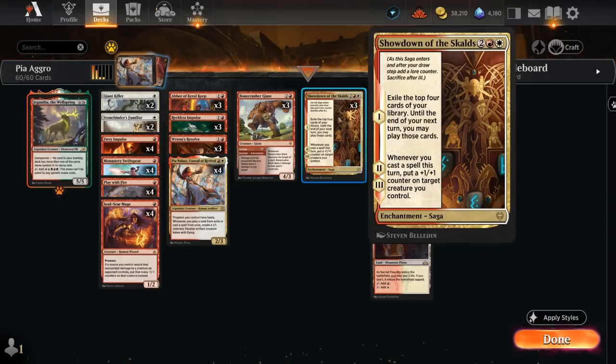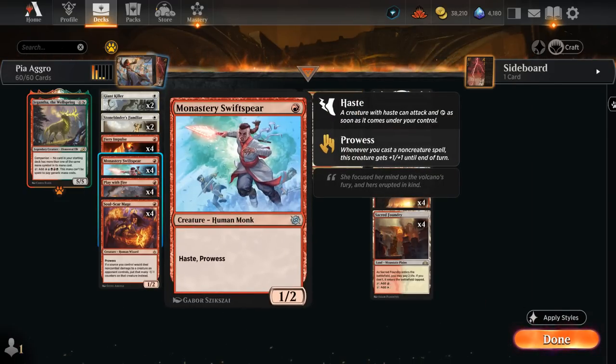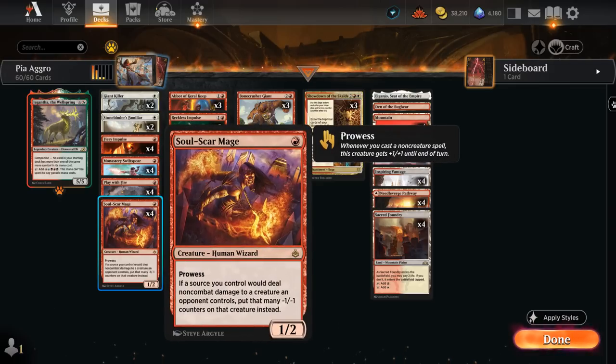Our final impulse draw effect is Showdown of the Skalds, which exiles the top four cards we can play until the end of our next turn. On the second and third chapters we also get a +1/+1 counter whenever we cast a spell — including spells from exile and from hand. This is pretty effective if we exile a ton of cheap spells, especially ones with haste like thopters from Pia or Monastery Swiftspear, loading up a bunch of counters even after a board wipe.